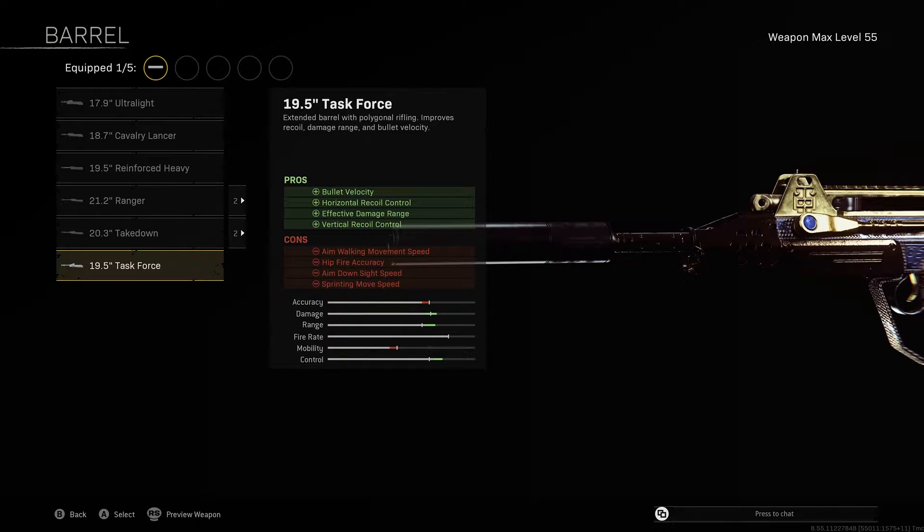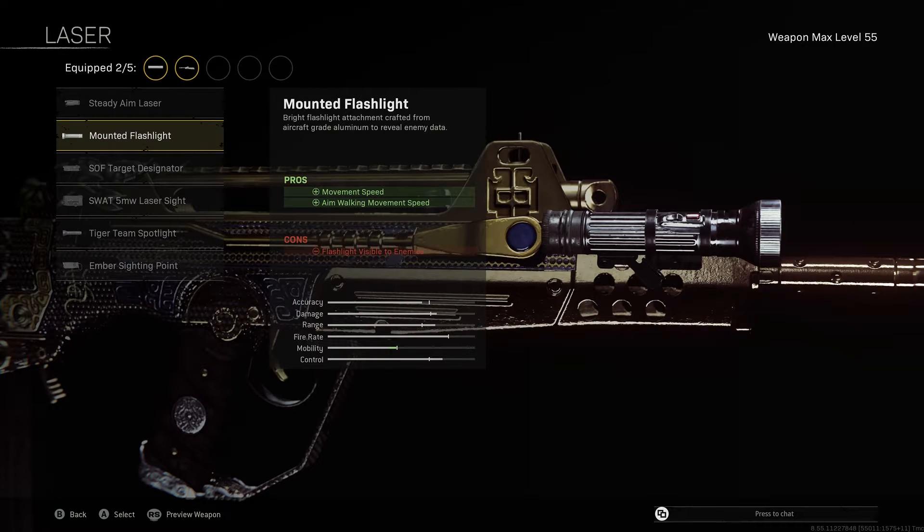The 19.5 Task Force barrel further increases our bullet velocity whilst giving us assistance with both horizontal and vertical recoil control of the weapon, helping us in mid-range combat as it does have a bit of kickback. I would mainly use this gun up close and personal. Using this barrel you are also going to get an increase in your damage range. The mounted flashlight allows faster movement speed, essentially doing everything we can to make this feel like an SMG.